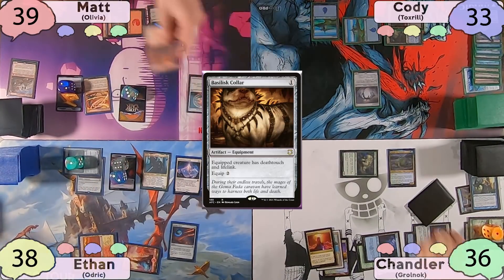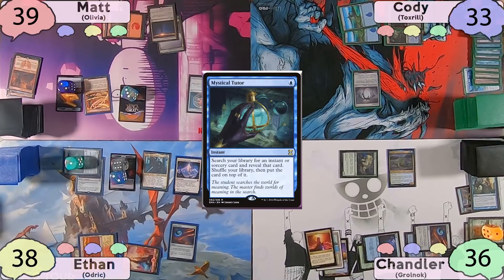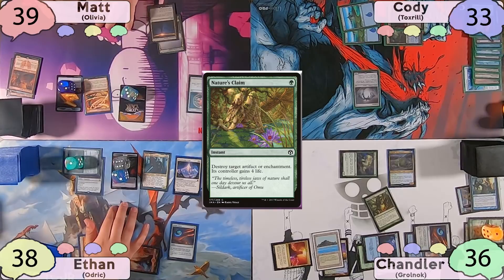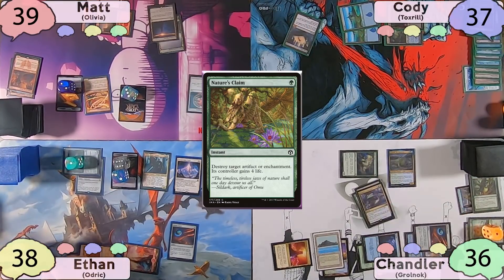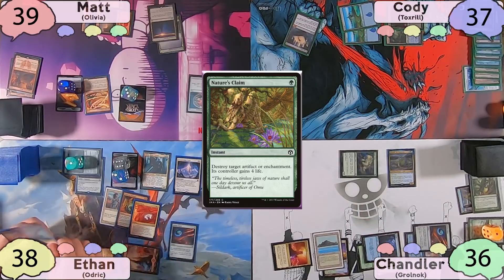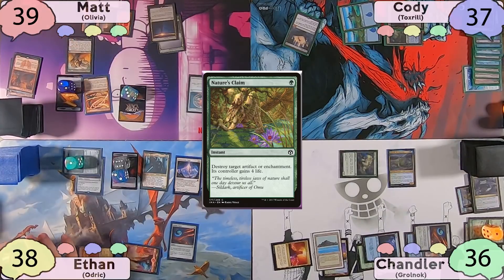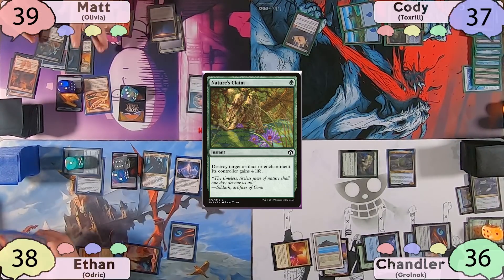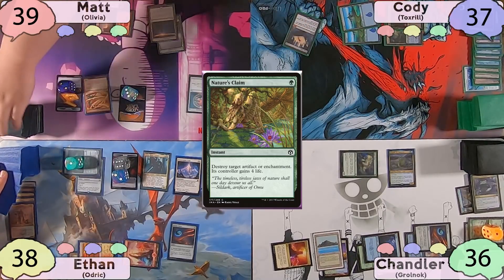Matt will also stop Ethan on his end step, pay two mana, and sacrifice Magus of the Wheel. Cody decides to respond by casting a Mystical Tutor — he puts a Grim Tutor to the top of his library. Chandler also has a response to the Wheel; he decides to Nature's Claim Cody's Spellskite. The Wheel resolves, and Chandler discards Heroic Intervention, Adaptive Automaton, and Croaking Counterpart. Ethan discards Swords to Plowshares, Trash for Treasure, Boros Charm, Iroas, and Ozgear. Matt discards his Gray Merchant, Valki God of Lies, Lithoform Engine, and Incarnation Technique. Cody discards Temple of the False God, Reality Shift, Solve the Equation, and Fierce Guardianship. Everyone then draws a fresh seven.